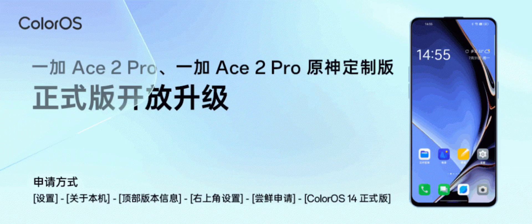OnePlus Ace 2 Pro is getting stable ColorOS 14. Exactly a month or two since the closed beta, OnePlus is here with the ColorOS 14 stable version for the OnePlus Ace 2 in China. Both the OnePlus Ace 2 Pro and the OnePlus Ace 2 Pro Genshin Impact Edition are receiving the Android 14-based ColorOS 14 update.